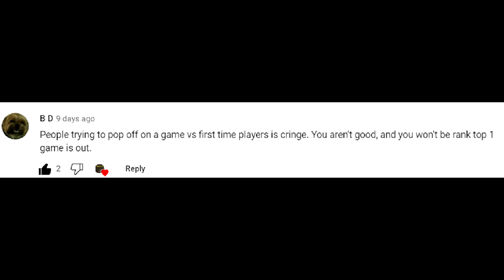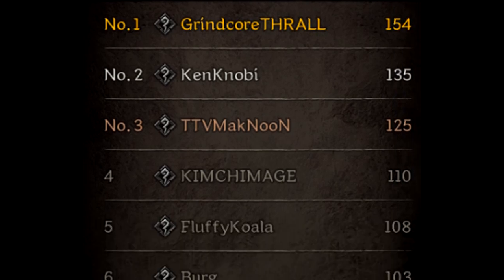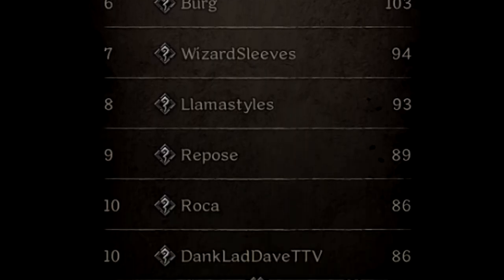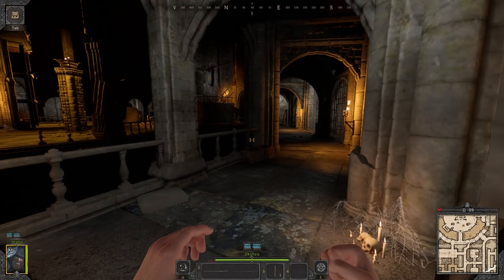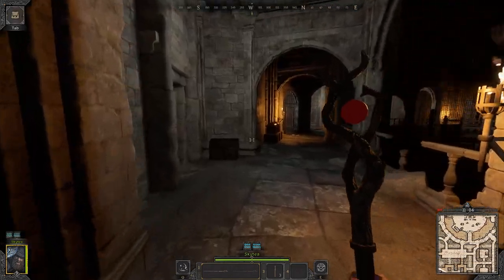But the main thing people notice is, I'm on the top of leaderboards for kills, but what about extractions? I'm not even top 10 in extractions. Extract with this build? So I'm here to prove the haters wrong. We're doing a full Molrat Wizard build gameplay, and I'll show you how I made bank — rags to riches using this build.